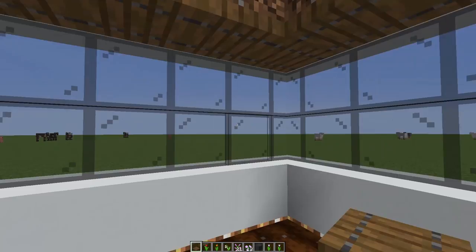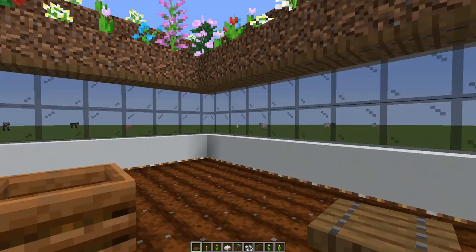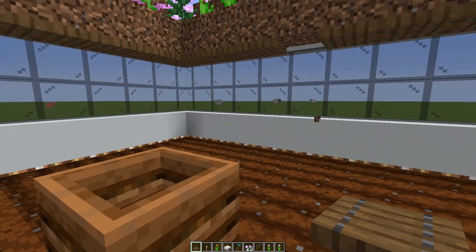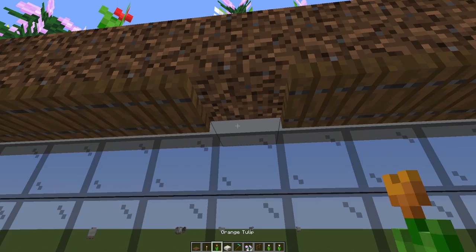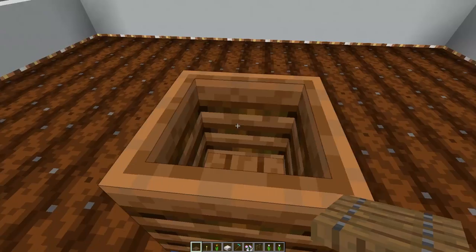Now we have to make a ceiling on top of the composter so the villager doesn't jump on top of it. The villager will gravitate towards it, so the best way is a trapdoor perpendicular to it — build down some slabs on top of it, then put the trapdoor back. What you have is a place where he can't get up but can still access the composter.